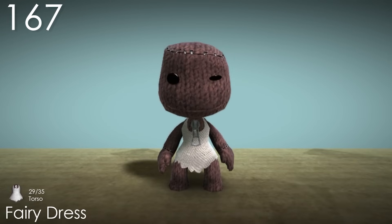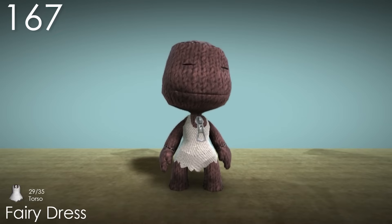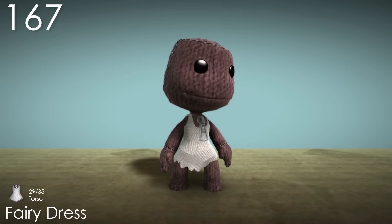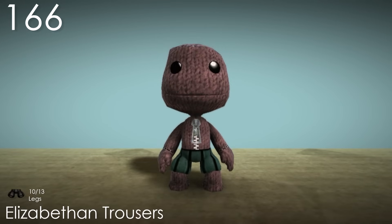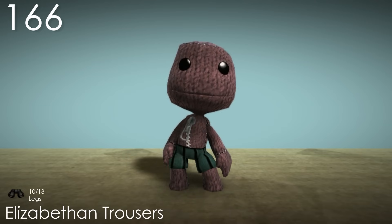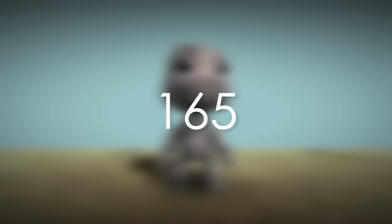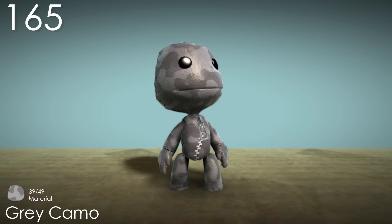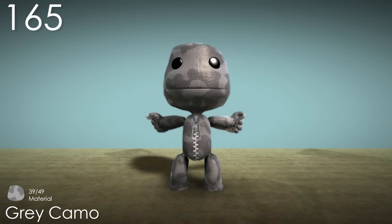Number 167: Fairy Dress. This is a nice and simple looking dress, but that also means it's kind of boring. I understand what it's going for, but some kind of variation in colour or effects would have added a lot. Number 166: Elizabethan Trousers. This costume is a perfect example of simplicity with the addition of minor details that add a lot of interest. The rounded ends and black stripes add a lot of character, with the pop-it colour also not being too intrusive. Number 165: Grey Camo. It is nice seeing this type of camouflage colour scheme used, but as a costume it isn't terribly appealing.